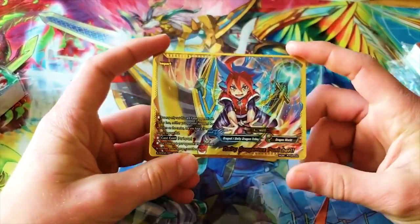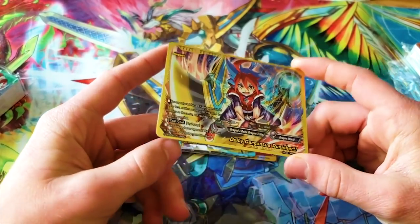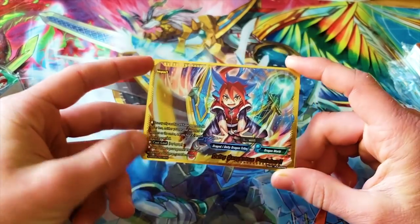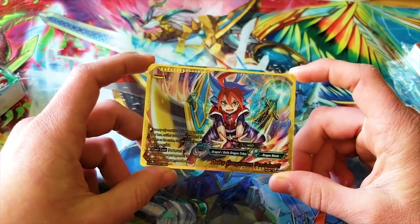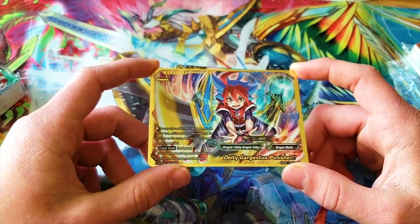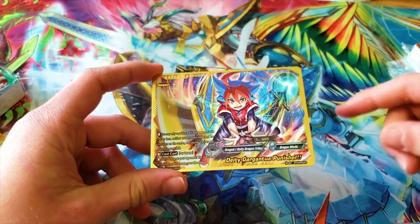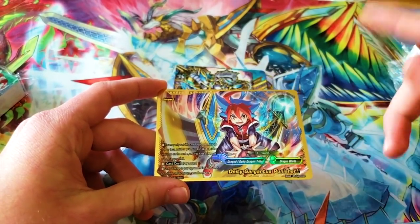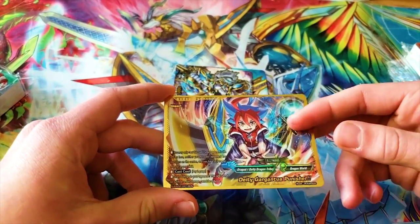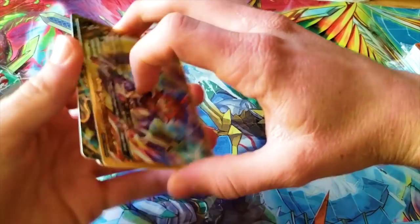Then you got your Pretty Deity Gargantua Punisher — this is better than The Secret, hell yeah I'm running this card. It came out in SBTO1. You can only use it if your opponent's life is five or less, neither player has a monster in the center, and if you have a dragon on your field, you pay only two gauge and deal five damage — cannot be reduced, cannot be nullified. Just a really good finisher. I'm definitely putting it in the deck because I like to end games fast.